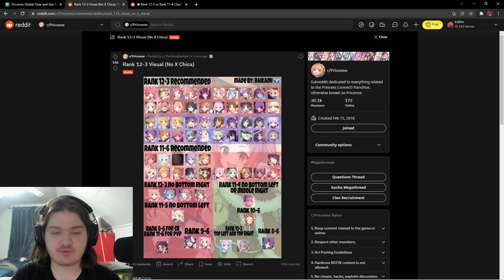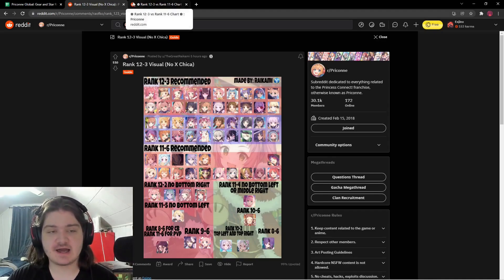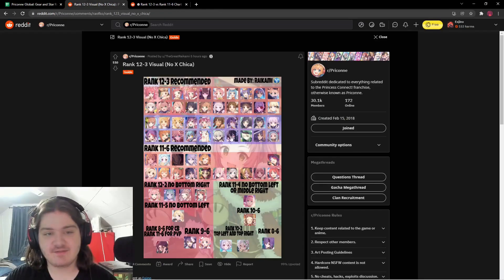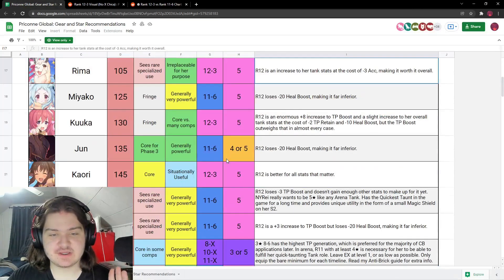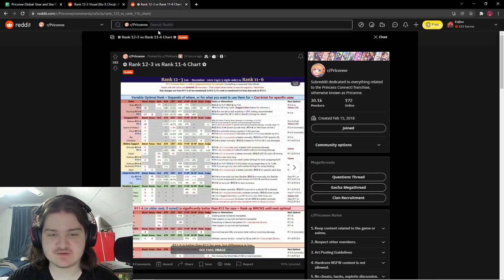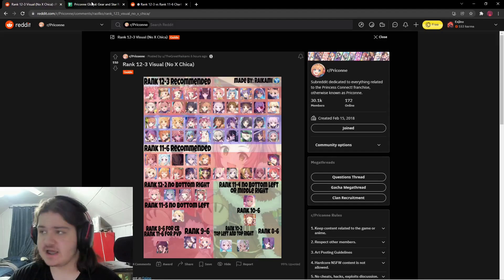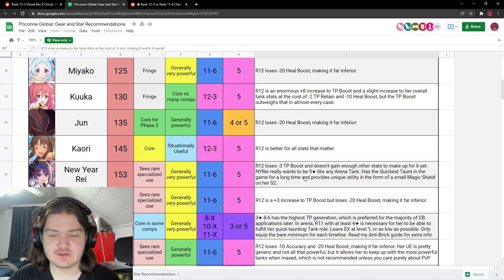There are a lot of ranks to go through. I have three different separate guides pulled up here — this one is made by Chocolate, the link to every single one of these guides is down in my description box. This one is made by Chocolate, this one is made by the great Raikami, and this one is made by Miss Niara. They're going to be almost the exact same for the most part, but they all give you different ways to look at your rank chart. This one is really colorful and tells you multiple things you can do.